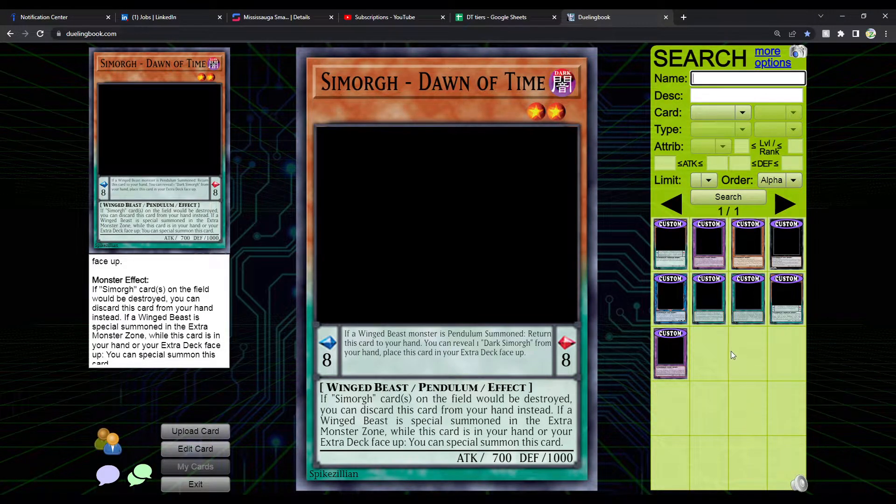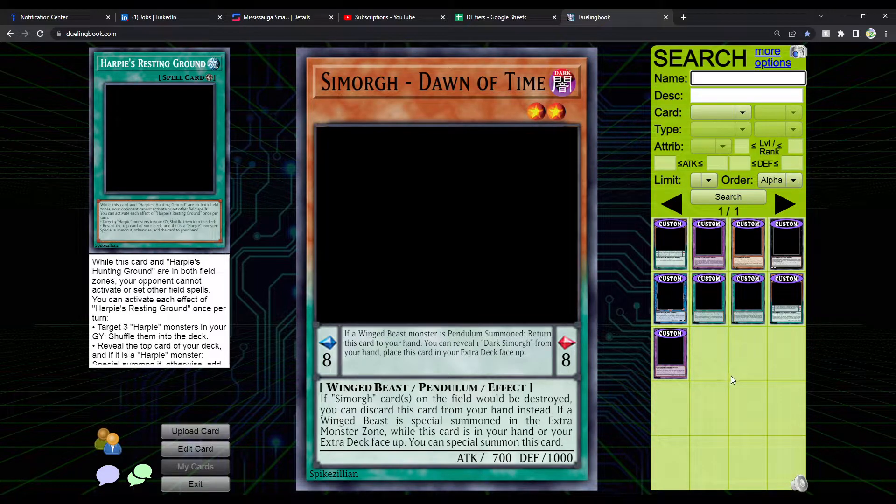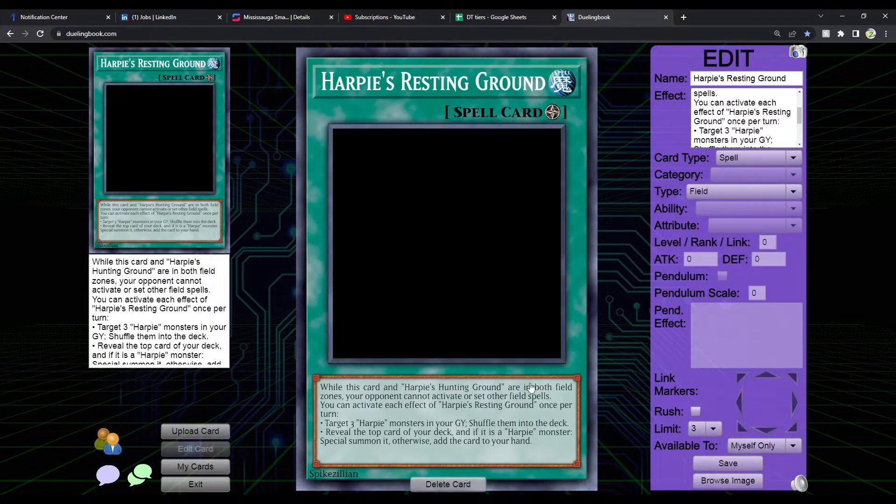Now let's talk about the spells before we get into the extra deck monsters. Let's talk about Harpy's Resting Ground — the field spell. This is the other field spell; you're going to activate this on your side of the field ideally. While this card and Harpy's Hunting Ground are in both field zones, your opponent cannot activate or set other field spells. They can still destroy or banish it, but they have to do that first before they can activate their own field spell, which is incredibly powerful.